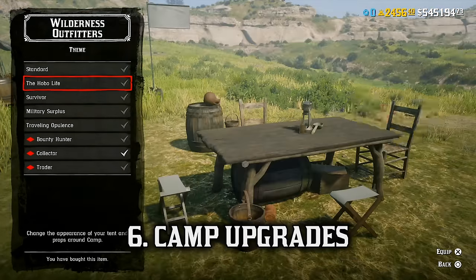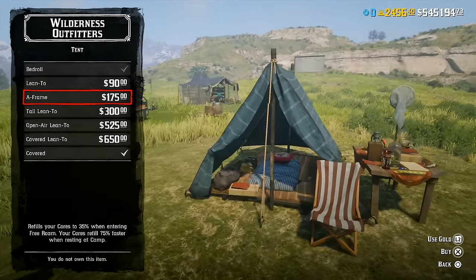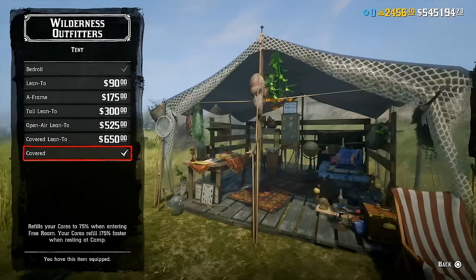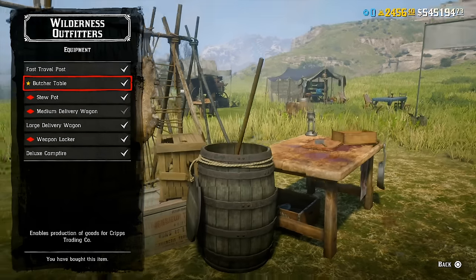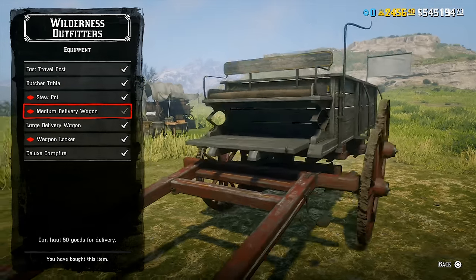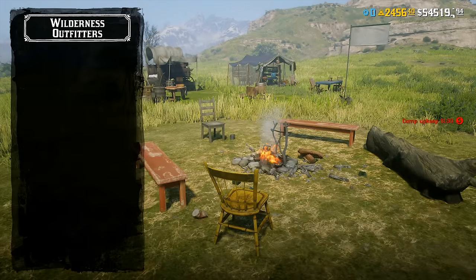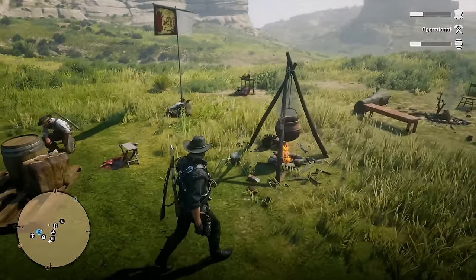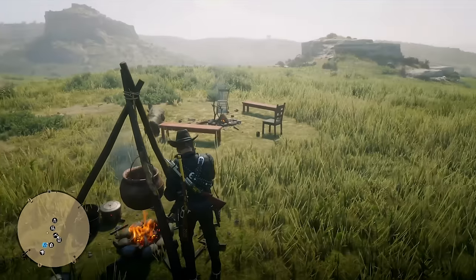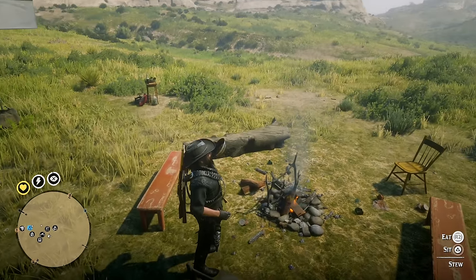Number six: camp upgrades that allow you to get more out of your camp, give your character additional stat boosts, and more. These upgrades are perfect for players who want to make life on the frontier easier — whether it's the camp fast travel post to quickly teleport wherever you need to go after leaving camp, the stew pot for making special camp stews that yield gold health, stamina, and deadeye cores, a weapons locker to store unused weapons, a deluxe campfire for faster cooking and crafting tonics, or delivery wagons for your trader role. It's also worth investing in the largest tent so you spawn into the game with your cores already filled to 75%.